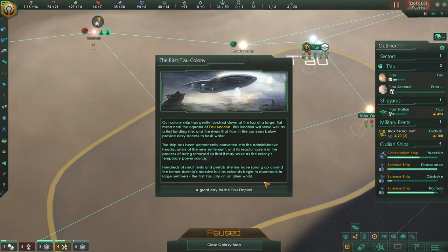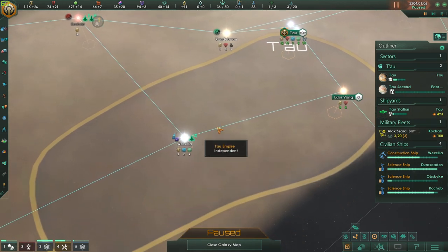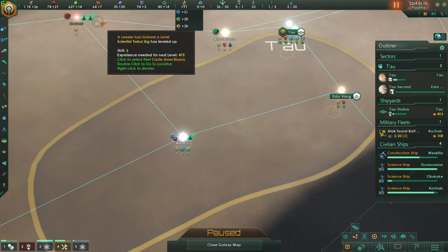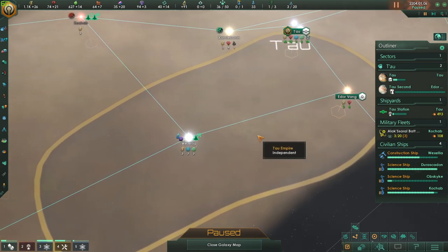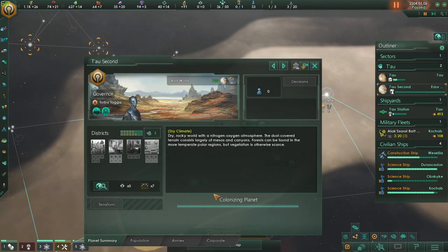I drink to that. We did it — a great day for the Tau Empire. We got research for that too — engineering research. Makes sense, they're ripping apart a colony ship. This is our new colony — it's on a dry climate, it's a piece of shit, it has nothing yet. But once this bar is finished progressing, we are good to go. System survey complete.